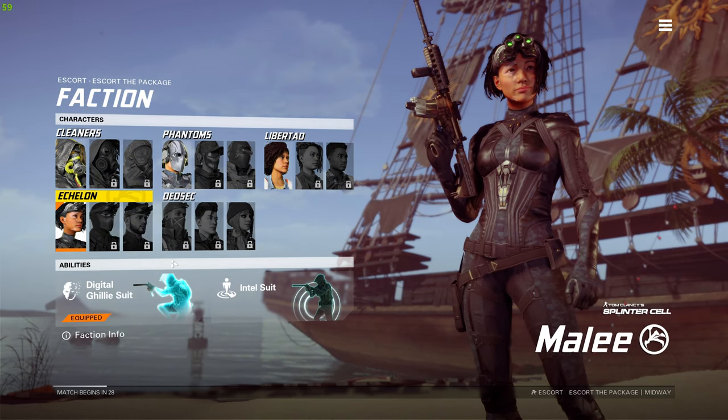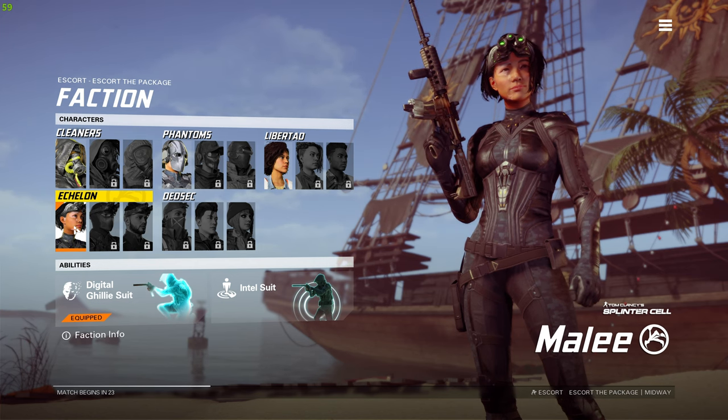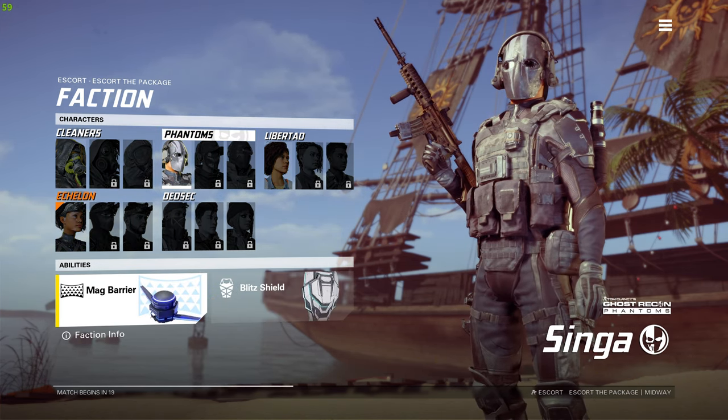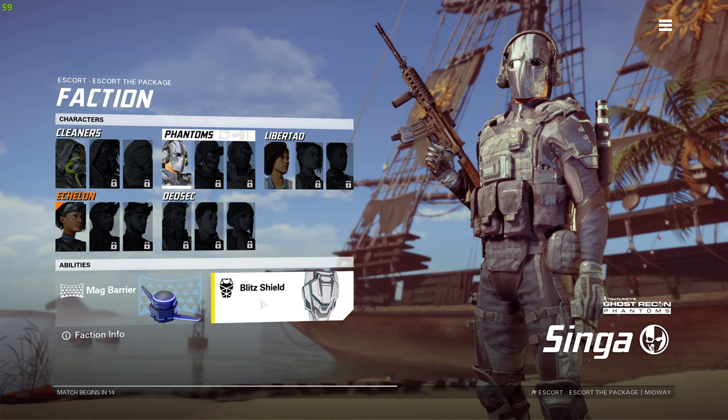You've got some cool characters to try out. Each one of them has special abilities, of course, from different factions. I decided to try this barrier dude first because that's what Hickory said, but eventually I settled with the Echelon girl.